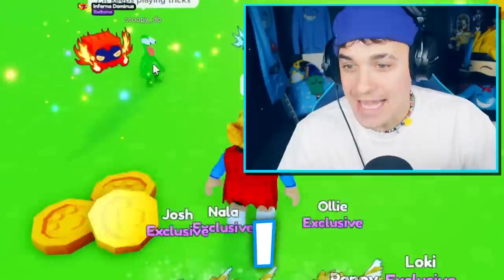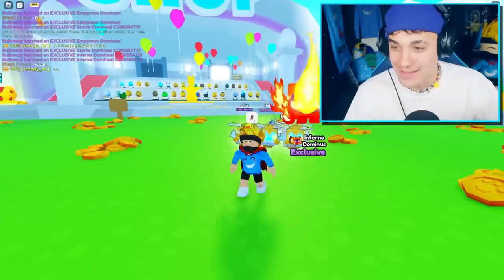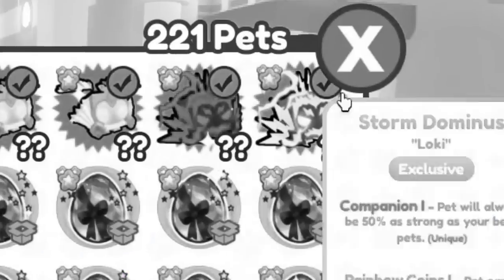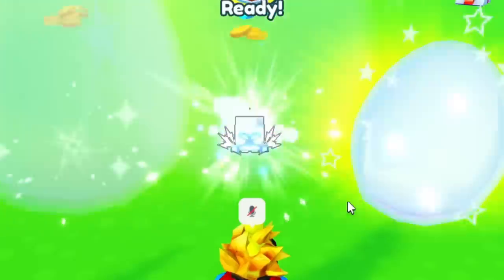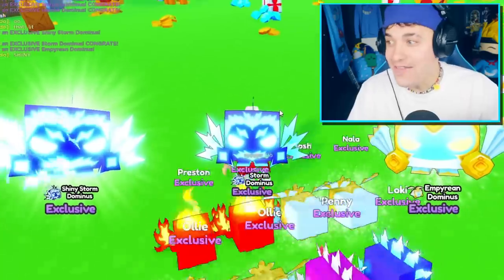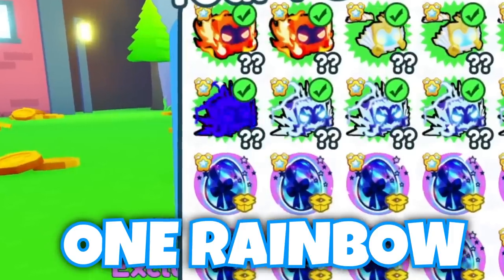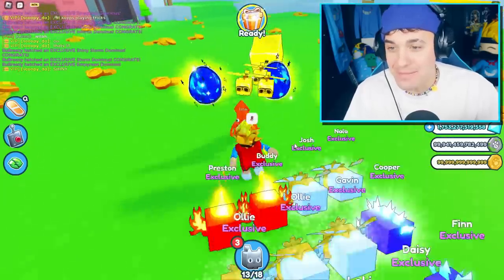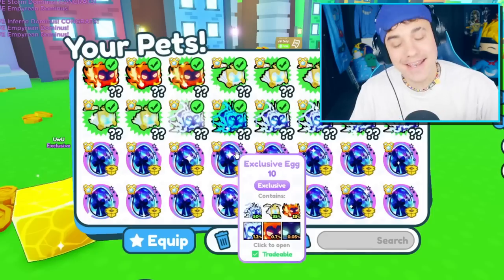I didn't get anything — these pets are literally so bad. Let me check the stats on these pets — they don't even have great stats, what the heck. Another three bad pets. He said shiny, so apparently I just got a shiny. So far I have one rainbow and one shiny, which is pretty good, though I'm not really sure what that means.